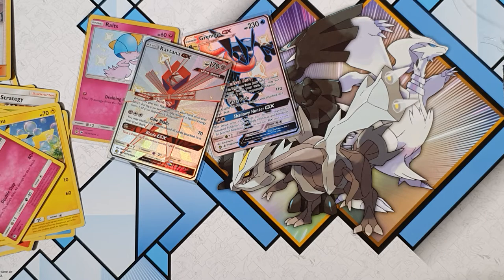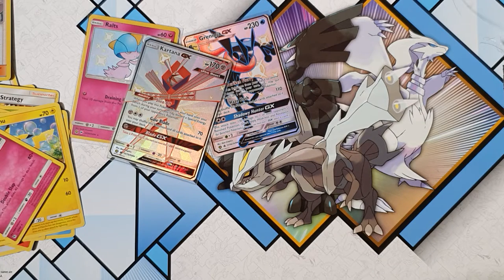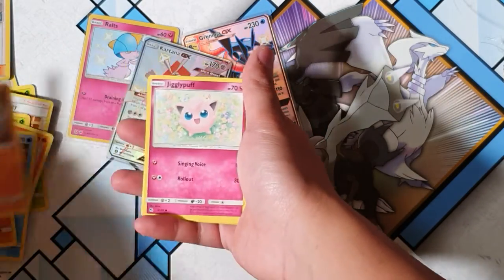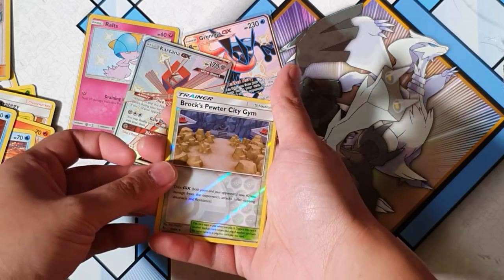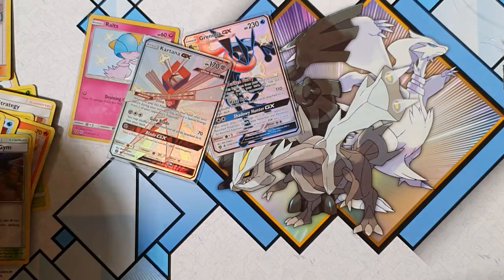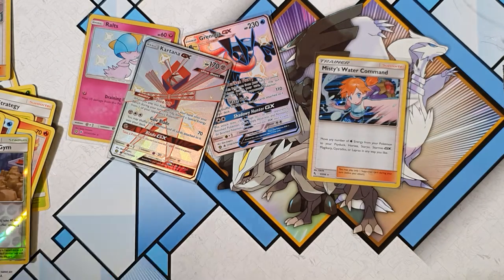Back to back! I've used up all my luck, it's gonna be a dud. I'll cover up the first number on this code card — good luck guys. Two shinies back to back — I feel amazing right now! Alright, Brock's Pewter Gym and... Misty's Water Command — it's a holographic! I didn't even notice. So we got a holo for the last pull. I'll take it — two shinies and a holo. We still have a GX Hidden Fates box pin collection to open!